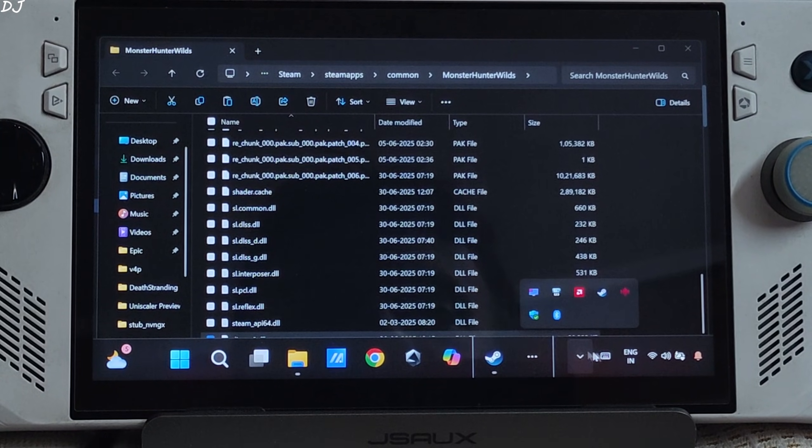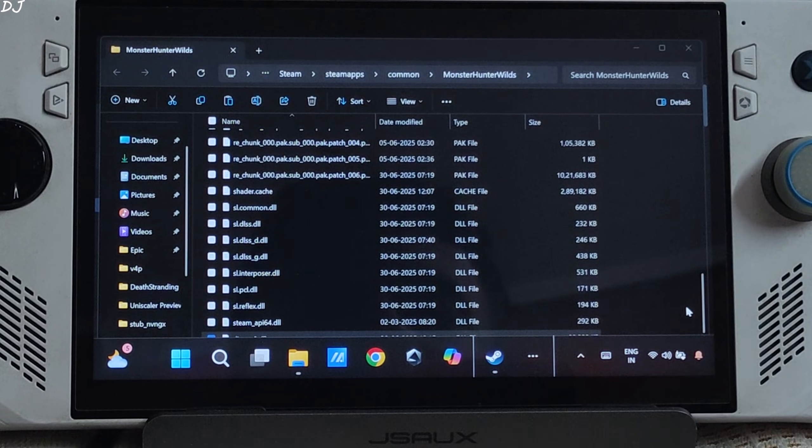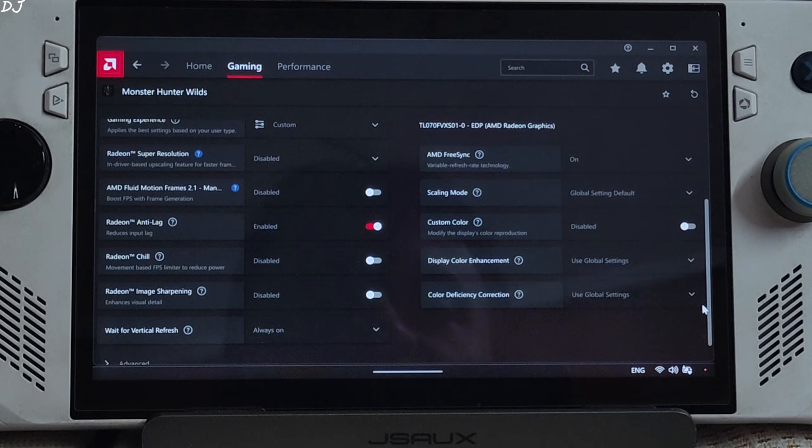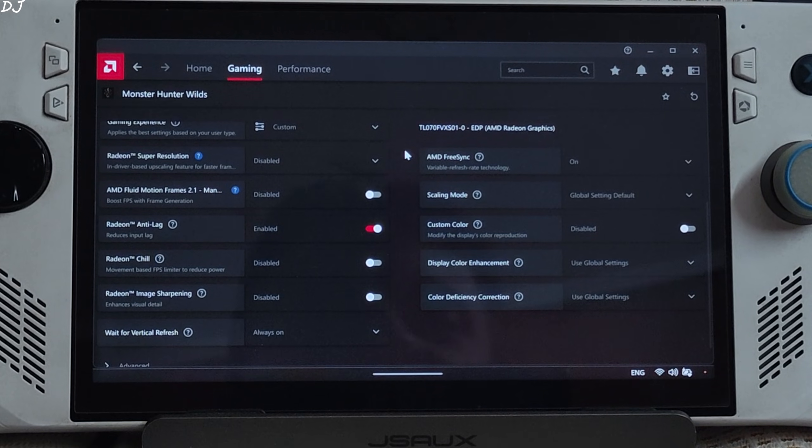The upscaler is now decoupled from frame generation, so we no longer need to use OptiScaler or a mod to combine XESS upscaler with FSR frame generation. In AMD Adrenaline settings for the game, I have FreeSync and Anti-Lag enabled. I've also set the UMA buffer size to 6GB.